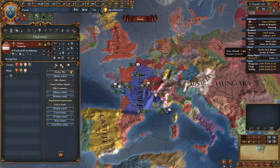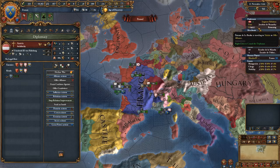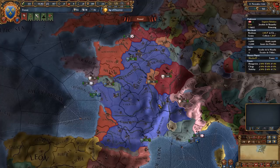Even if we don't get the alliance with Austria, improved relations means they are less likely to get involved with wars we have started. We have three diplomats: one has gone to offer the alliance to Castile, one is buttering up Austria, so we have one left. We cannot immediately declare war, but we probably want to think about who we want to go after.